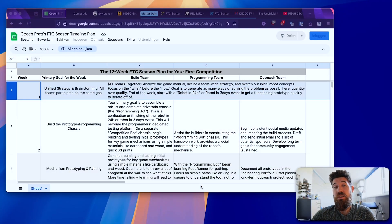I hope you found this week one helpful. Don't forget to join me next Sunday at 5 p.m. CST to take a look at the strategy breakdown for week two of the Decode season. Let me know in the comments how your week is going and what your team is doing in week one. I'm going to have the link to my 12-week plan in the description below — take a look, make a copy, and edit it to suit your team's needs. Best of luck this season, and I hope to see you out on the field.